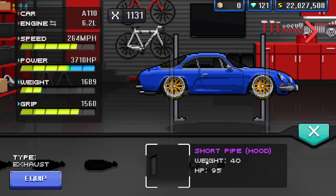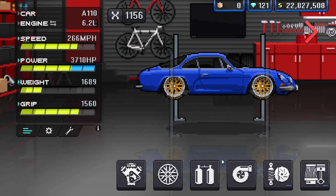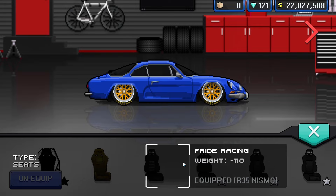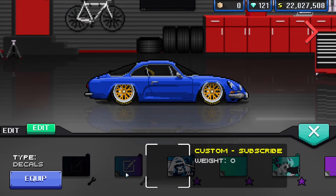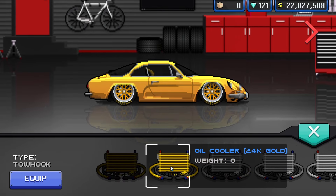You can put any exhaust on, but I'm going to put the regular one on because the other two I have are on other cars and I can't take them off. The last thing we need to do is put on some weight reduction seats — anything with negative 120 will be alright, so we're going to put these Pride Yellows in. From this point it's honestly just a case of making the car look how you want it to look. I'm feeling a bit of a yellow look.